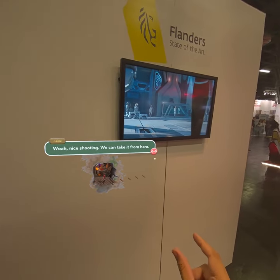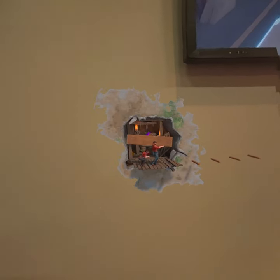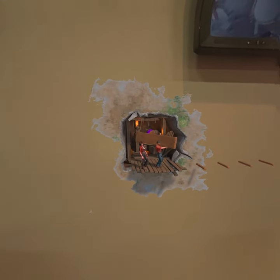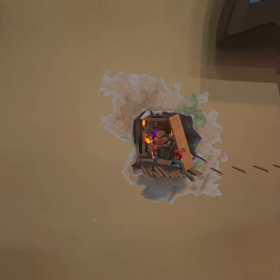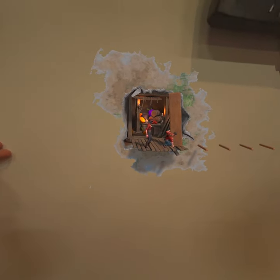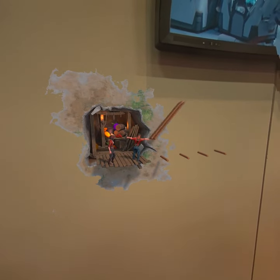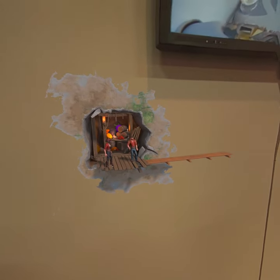We're talking to the little inhabitants of the Walltown. At first just this one person, then she's getting the help of a carpenter to help her make a bridge. As you can see, we can then move over to the mining area.